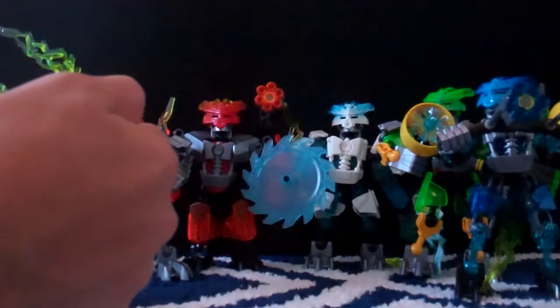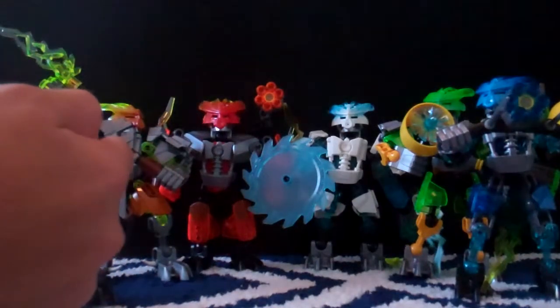Now let's talk about their similarities. These are all similar mainly because of their masks — their masks are the same exact mold for all of them. The only difference is the coloration. For the Protector of Earth, it is black with dark transparent purple. For the Protector of Stone, it's burnt orange melded with a lime-ish, greenish, yellowish translucent color. For the Protector of Fire, it's mata-red melded with translucent yellow.